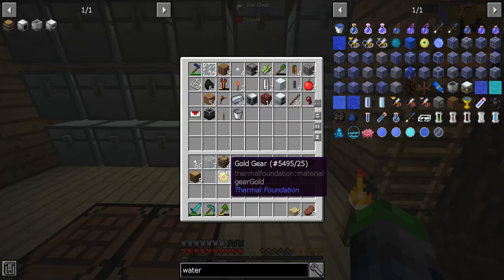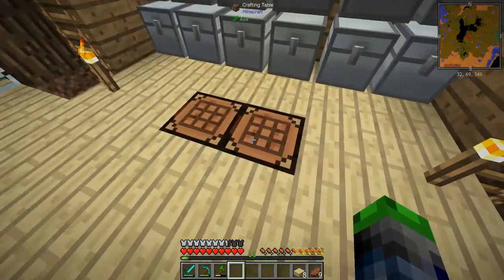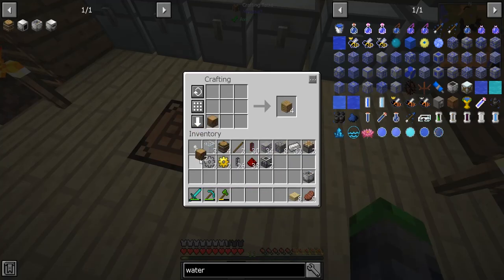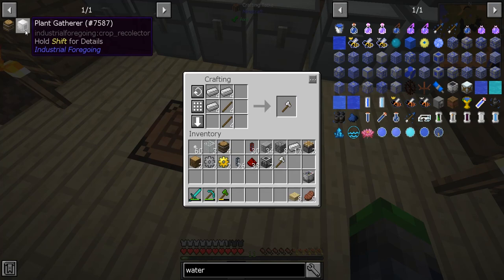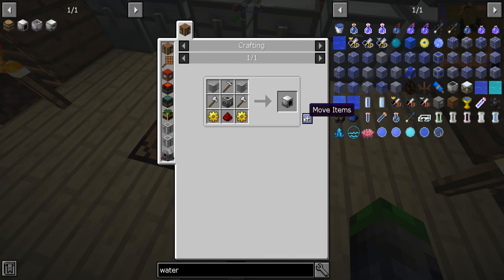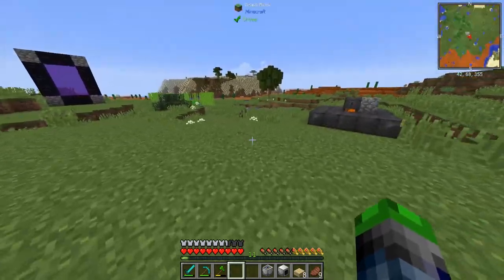Now I am confused because I have to make more gears. Oh well, we can go ahead and make them up real quick. I got those made up — let's go ahead and make our plant sewer. Perfect. Now let's see what we need for the plant gatherer. That's easy, just need a few tools: an axe, a hoe, and two axes. Boom — plant gatherer and a plant sewer, perfect.